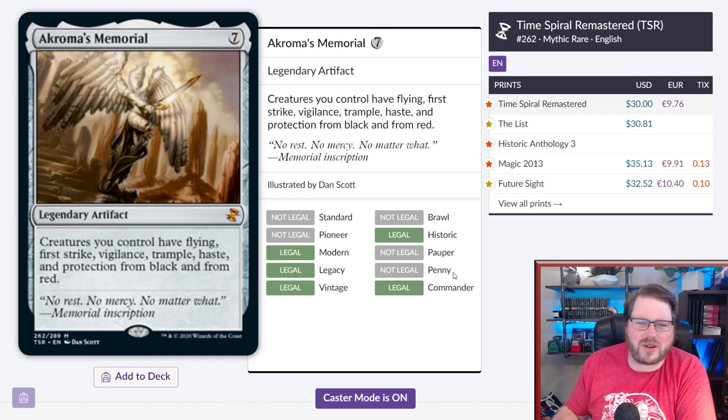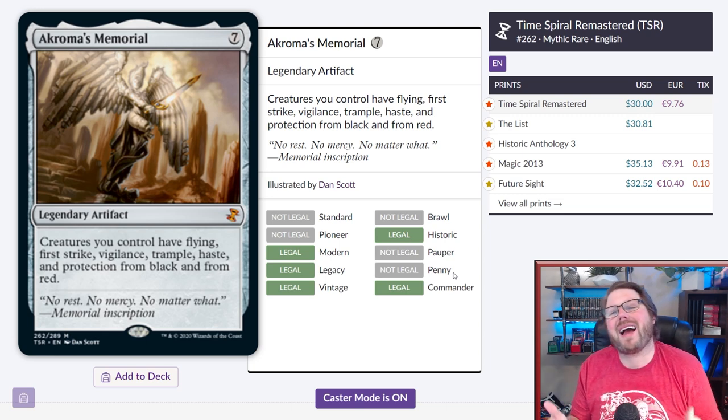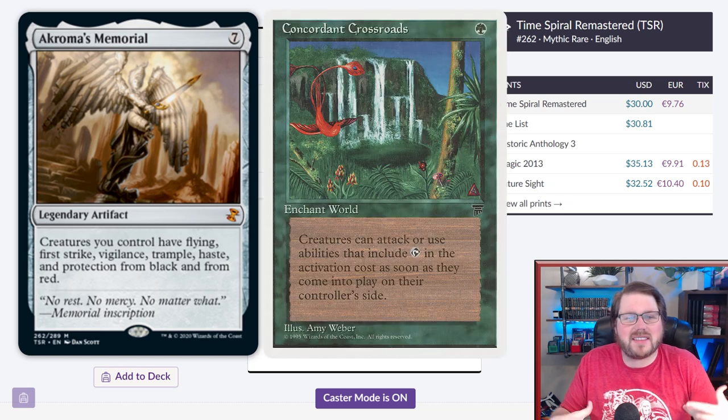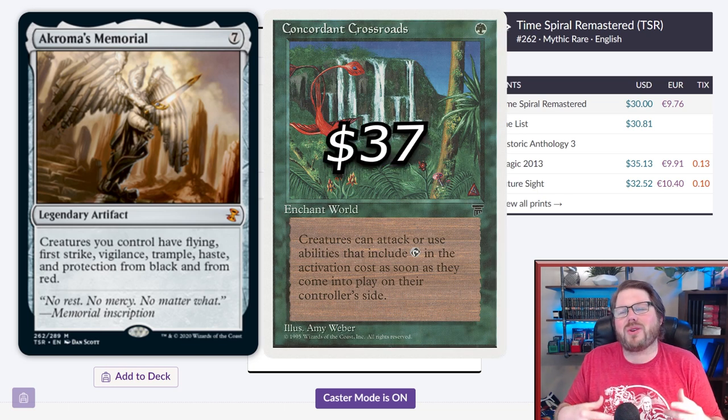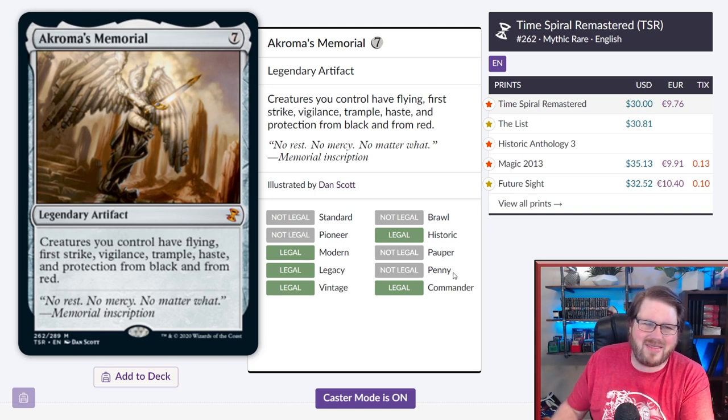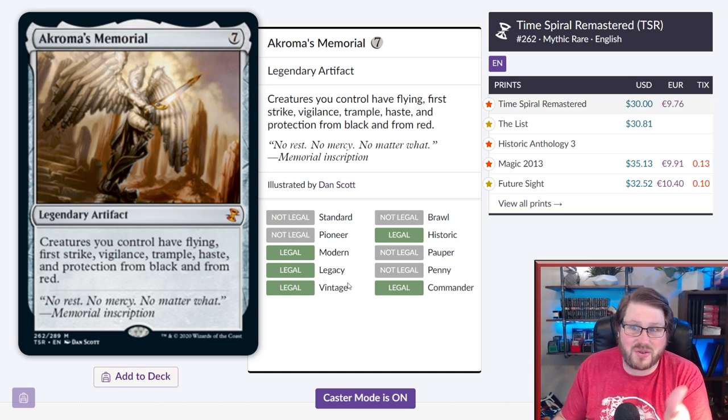Number 8 on my list is Chromatic's Memorial — seven mana for a legendary artifact. Creatures you control have flying, first strike, vigilance, trample, haste, protection from black, and protection from red. That's so many things! A lot of colors have access to these in other ways, but sometimes you just want your whole team to have haste in green. Although very overcosted, it was also overpriced at thirty dollars or more. I'm super glad to see more copies of this — it's a fun, splashy, over-the-top effect we need in commander.